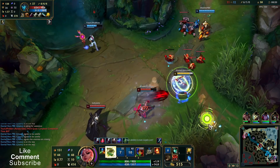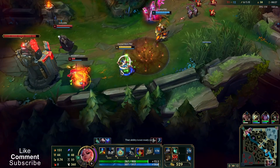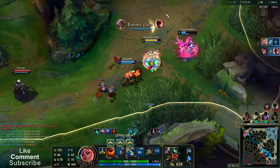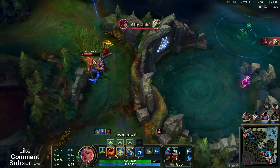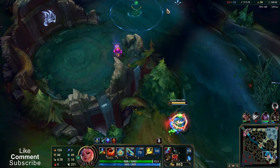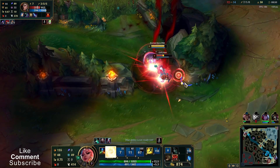E then Q — wait, it went at a minion. Gotcha. Okay, so the ult itself doesn't deal damage — you need to knock your target into a structure. Your enemy needs to collide with a wall, for example. Nope, not touched.